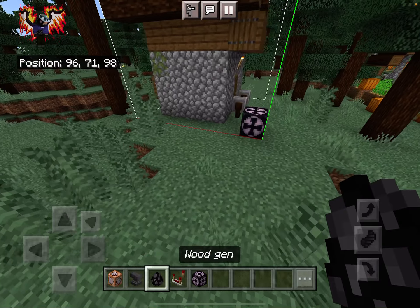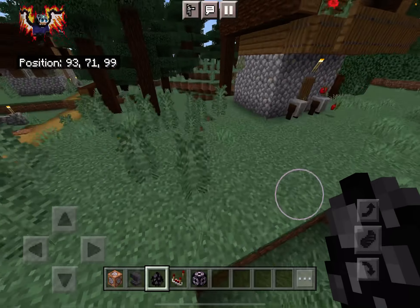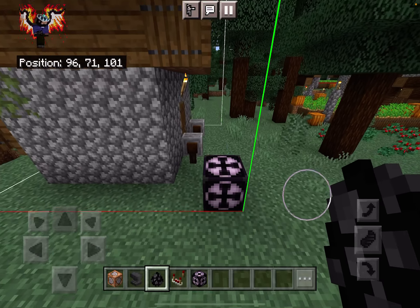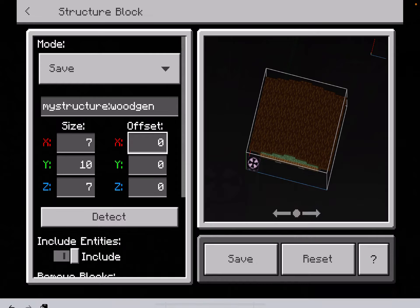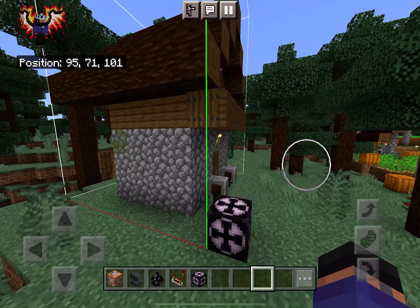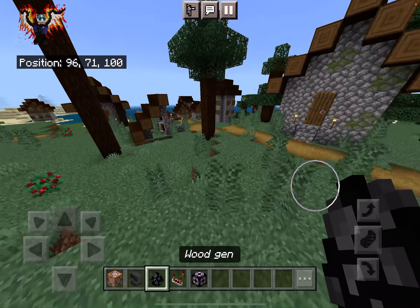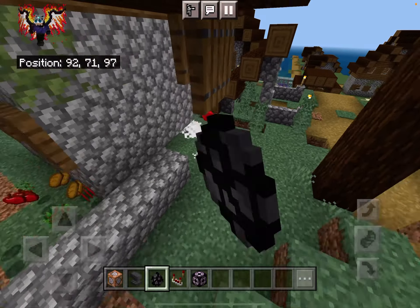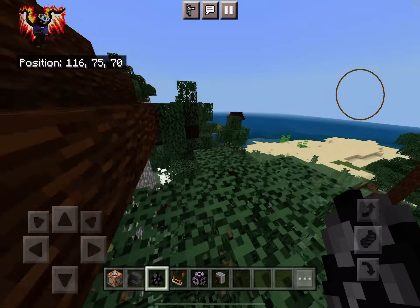If you want to get rid of the structure block as soon as it summons, position it so the structure block is outside the bounding box — not within the box. Click Save. Now when you summon it, it'll summon without the structure block. You can summon as many as you want — that's how you can do everything.